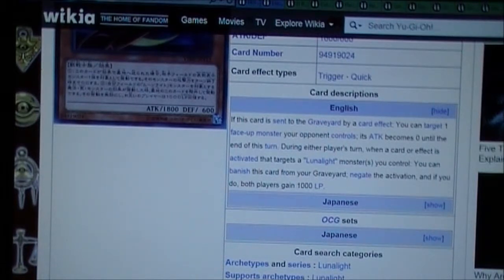During the player's turn, when a card effect is activated that targets a Lunalight monster you control, you can banish this card from the graveyard, negate the activation, and if you do, both players gain a thousand life points.